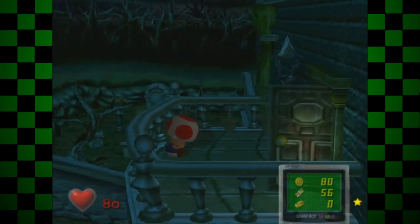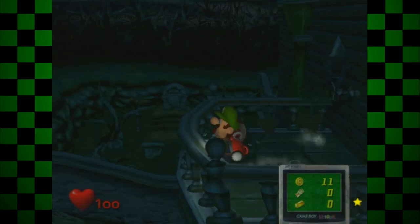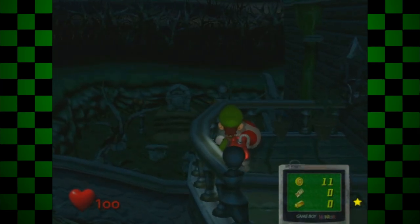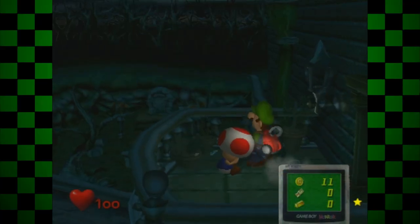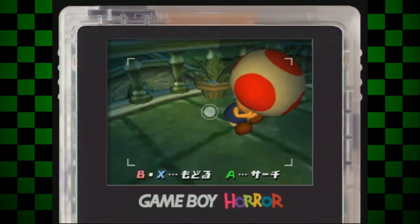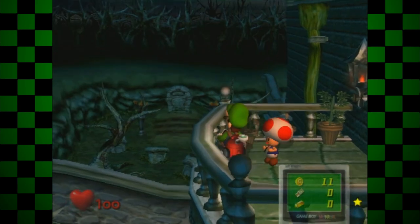Connected to the wardrobe room is a door leading to a balcony with a lone Toad crying in the dark. By simply walking into Toad for a little bit when he's in this spot, Luigi will push him out of the way, though you can't push him any other direction. It doesn't matter whether he's crying or not, because even after consoling him you can pull off the same effect.